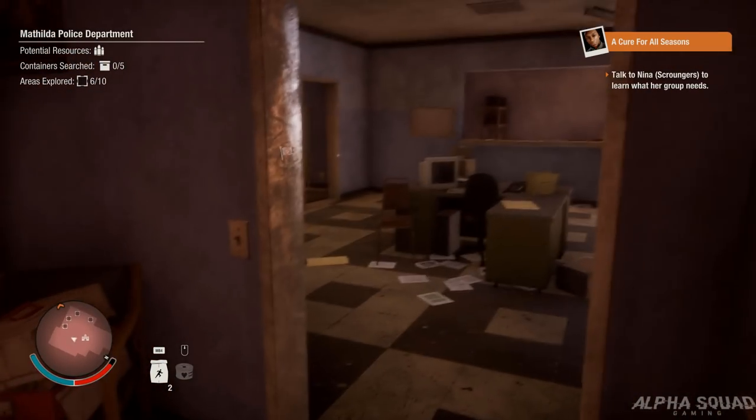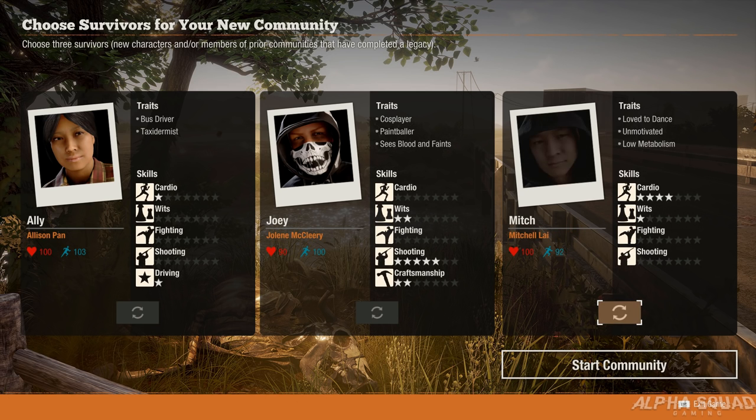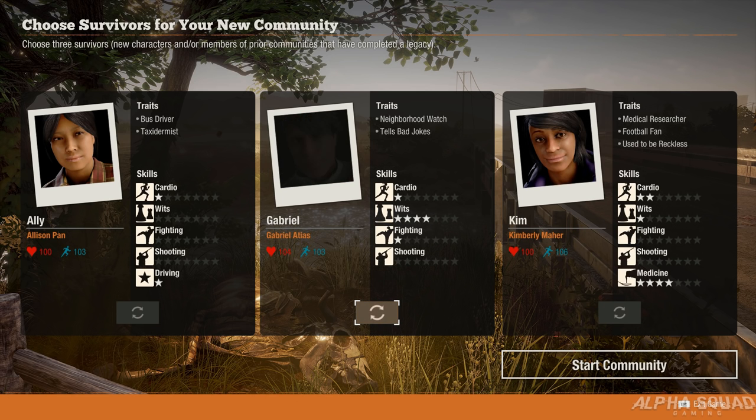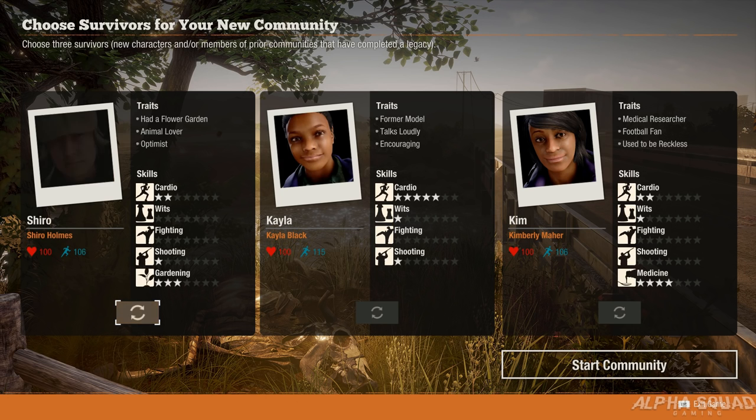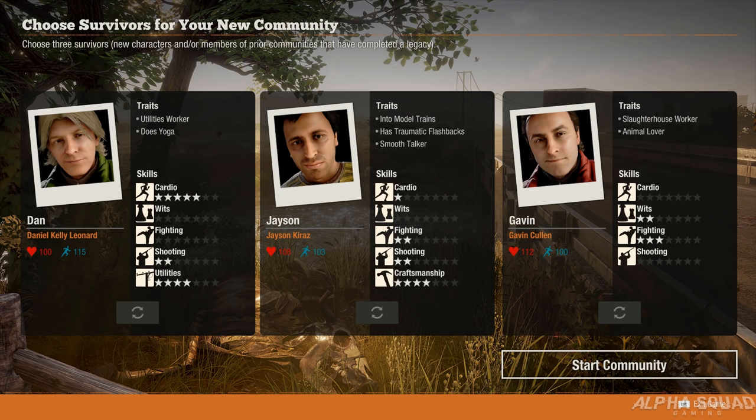By now most of you guys are probably either really deep into your first playthrough or starting up your second playthrough. If you do a second playthrough of the State of Decay 2 story, you're going to want to skip the tutorial, which will give you access to three survivors that you can continuously roll until you get them exactly how you want them. Now we're going to go over some of the highest tiered traits that will give your character the most buffs.